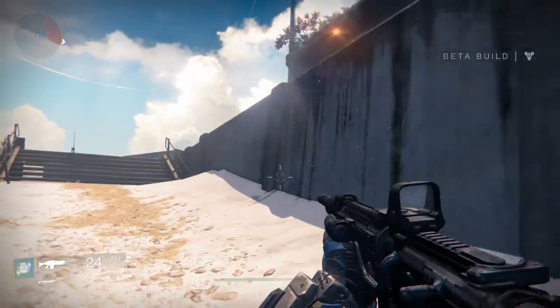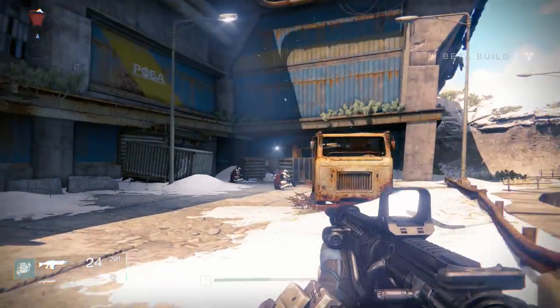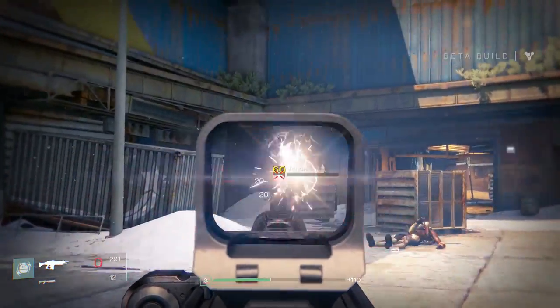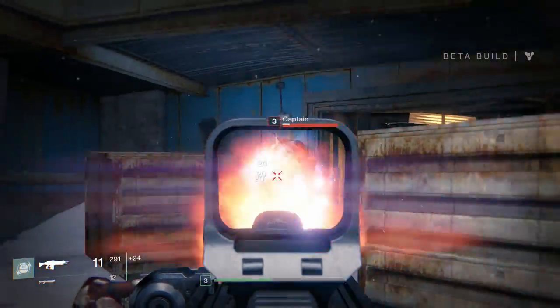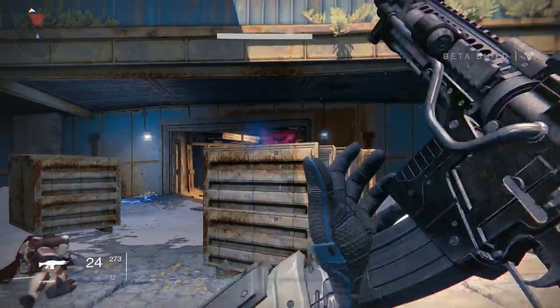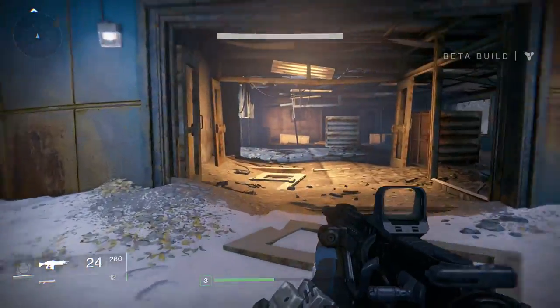I think there's going to be some enemies — there we go, we can see them on the indicator on the top left. When you finish off with a headshot, the head actually disappears and fades away. This guy's got armor — oh, he moved out of the grenade, cheeky bugger. Once you drop his armor off though, he falls down pretty easily.